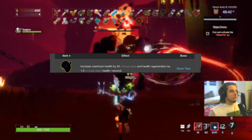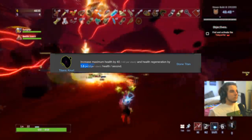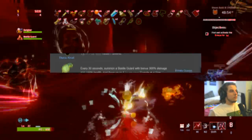Moving on to boss items — there are only two. Titanic Knurl gives you flat health and flat health regen. A-plus on everybody — it's more health, more regen. This regen also scales with the Rejuvenation Rack. Pretty good item. A-plus on absolutely everybody.